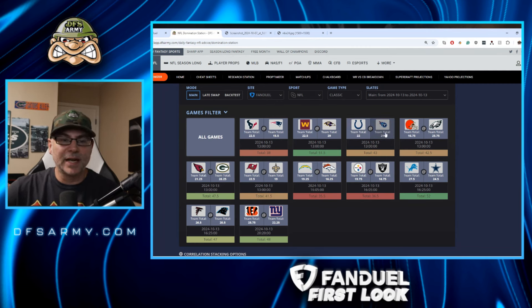Colts at the Titans — kind of a gross game. Not a whole lot of interest. Who's going to be the quarterback for the Colts? Not sure. Colts defense is really bad, especially terrible versus the run this season. So on the Titans side, I'll have some interest in Tony Pollard. Maybe we'll see who the running back for the Colts is and see if we could pick some spots out from that game.